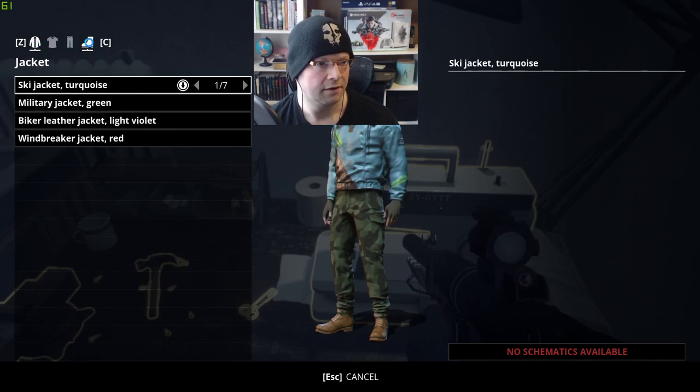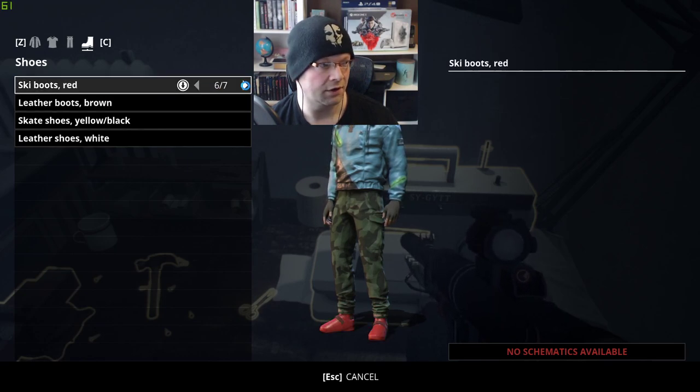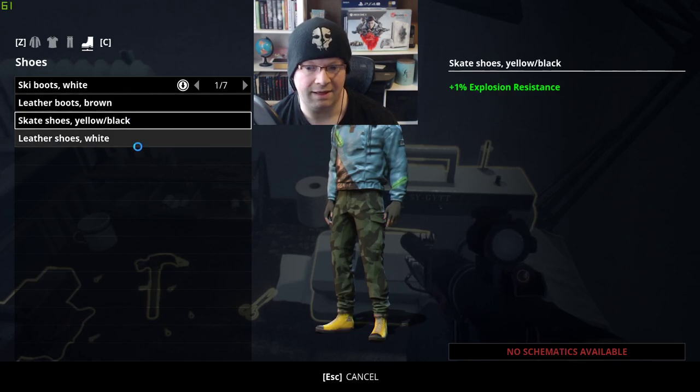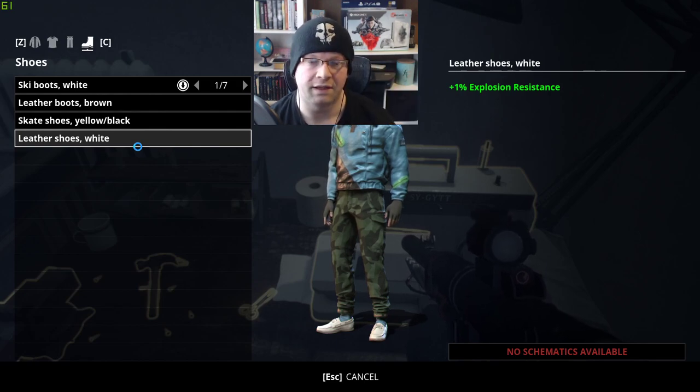Here, as you can see, if you want to make boots, here's what's available. You can skim through the different ones, and on the right-hand side, if there are stats — like over here, 3% fall resistance — then you would see that. But we don't have the schematics, so I can't show you what materials are needed.